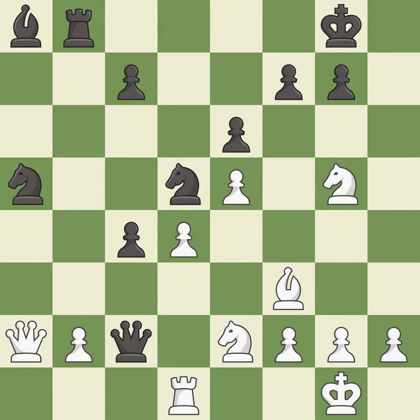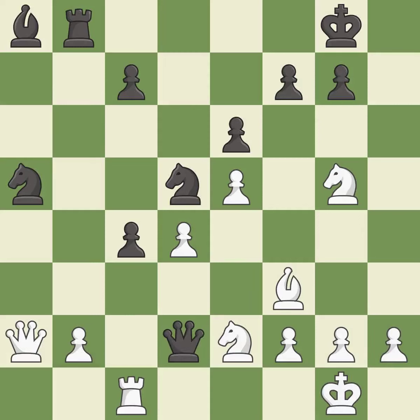This wins time by threatening a rook and forcing it to move away. This is the only move that works. This threatens to play checkmate — it is a great move. This wins a tempo by threatening a queen and forcing it to move away — it is good. This misses an opportunity to offer an equal trade of pieces — it is an inaccuracy.